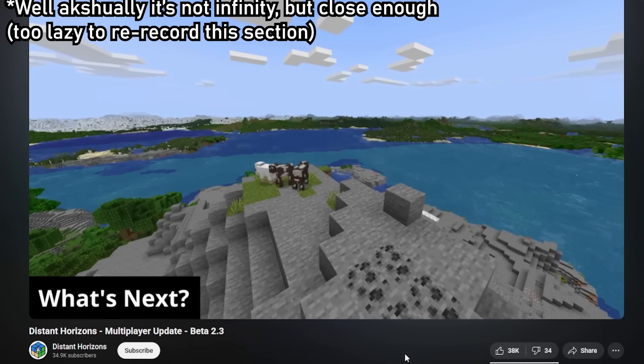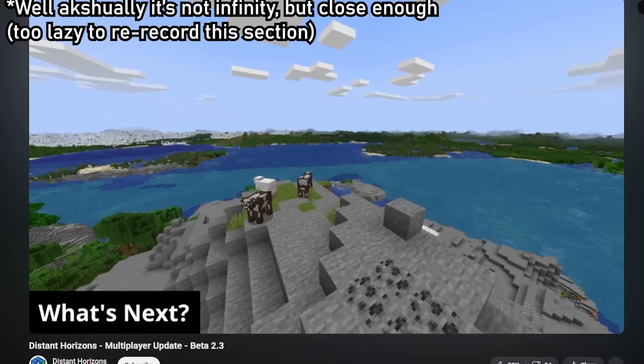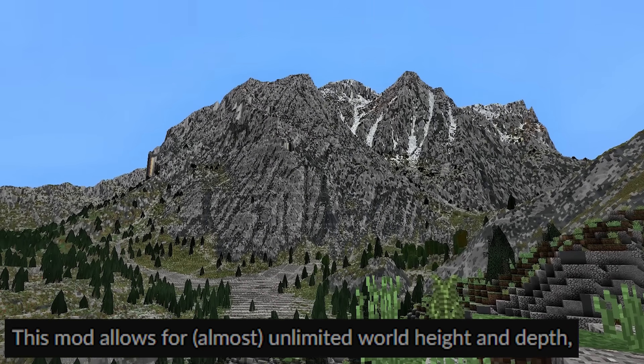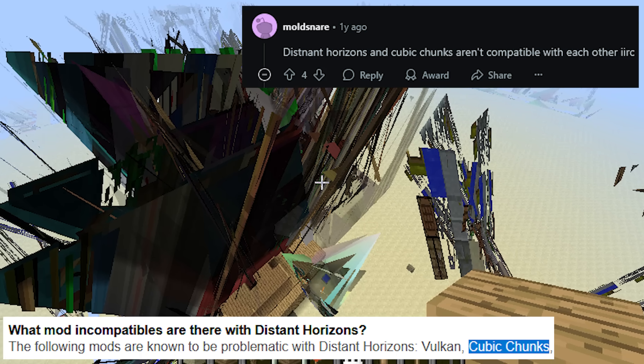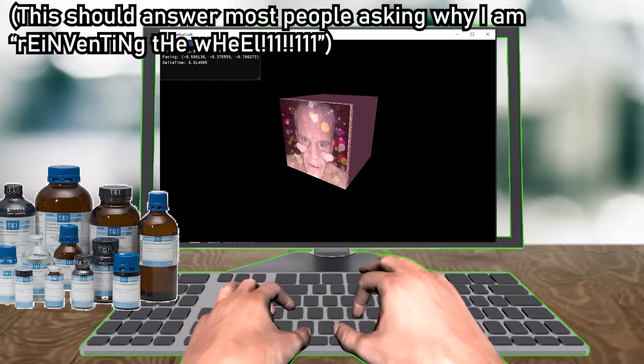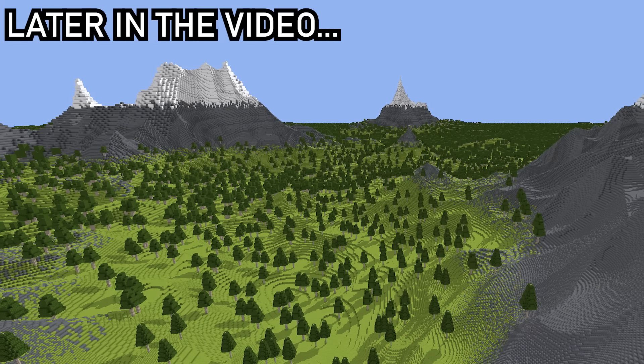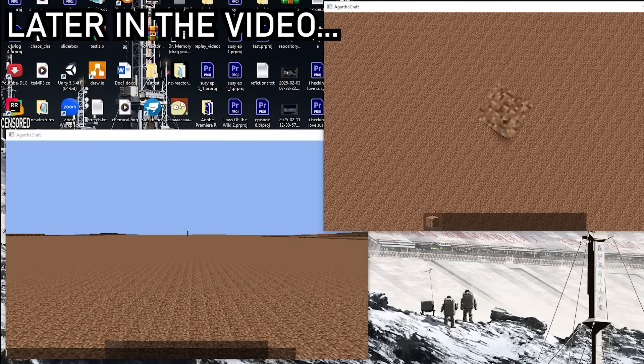Distant Horizons is a Minecraft mod that increases Minecraft's max render distance up to infinity, while Cubic Chunks removes Minecraft's vertical limits. However, these two mods do not work together in Minecraft, which is exactly why I made my own game — to create a massive world without build limits or render distance limits, which could also work in multiplayer.